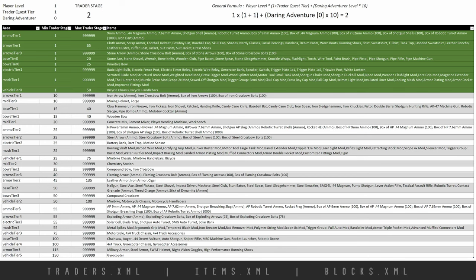Speaking of thresholds, let's look at the table I put together, built from about three or four different XML files in the game configs. My goal was to build a template where I could quickly manipulate the numbers and visually see the impact. Starting with player level 1, quest tier 1, daring adventurer 0 — that gives a trader stage of 2. Importantly, these are what's possible; there's still RNG and probability that factor in based on each trader's specialties.